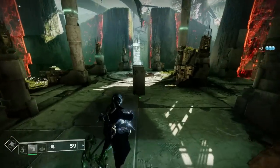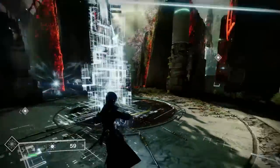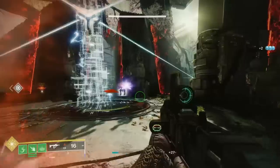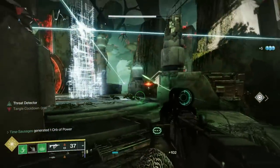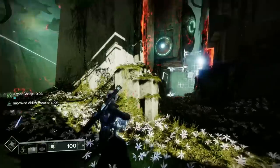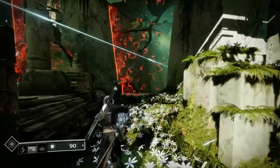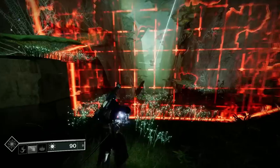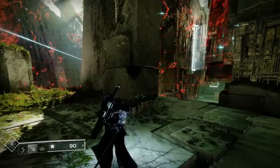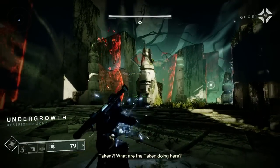Jump your way down to this Vex Conflux, and once you activate it we have another puzzle - basically the same mechanic. Minotaurs spawn in, kill them and they drop more Arc Craniums. Just kill the Minotaurs, pick up those Arc Craniums, and find mirrors to shoot the switches. Look down each alleyway until you can see a reflective mirror surface - shoot it to destroy the cube. Work your way around - there's another mirror just next to the path we came down. Shoot that one, blammo, and we can continue.